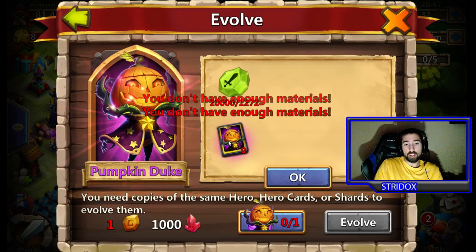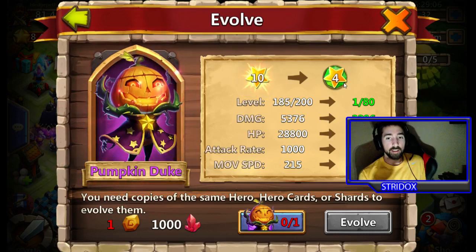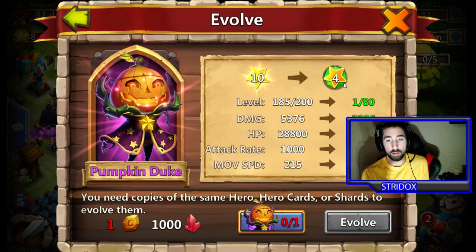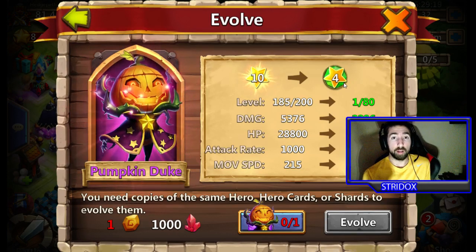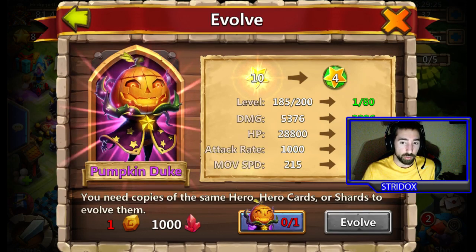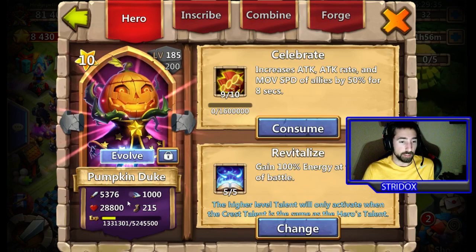Once you have that, it automatically brings him to 4 stars. You don't need Honor Badges. Once you evolve him, you can level him all the way up to level 80 without using any Honor Badges. These stats right here will transfer over to your new Pumpkin Duke. You don't lose your talents or your ability upgrades — all that stays the same. Your stats are just increased.